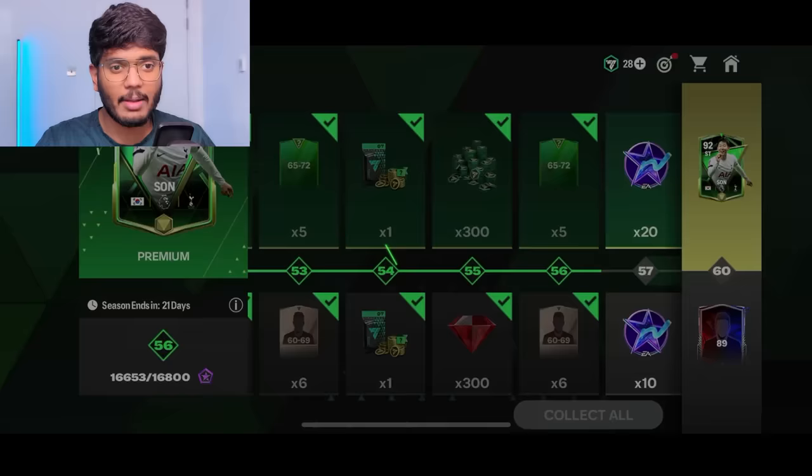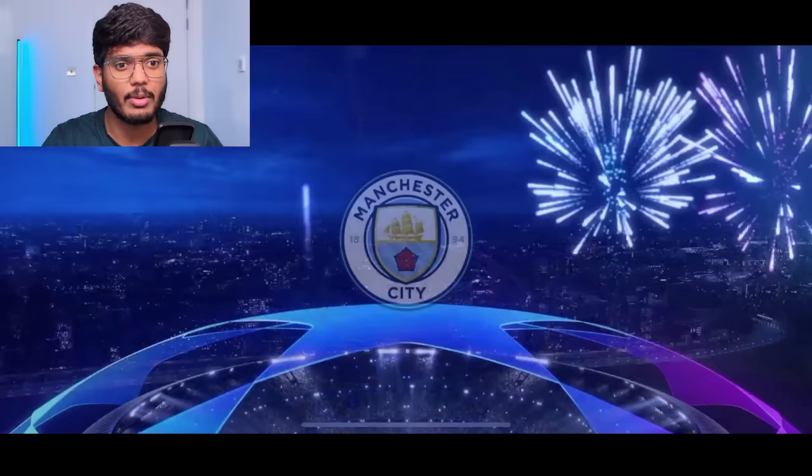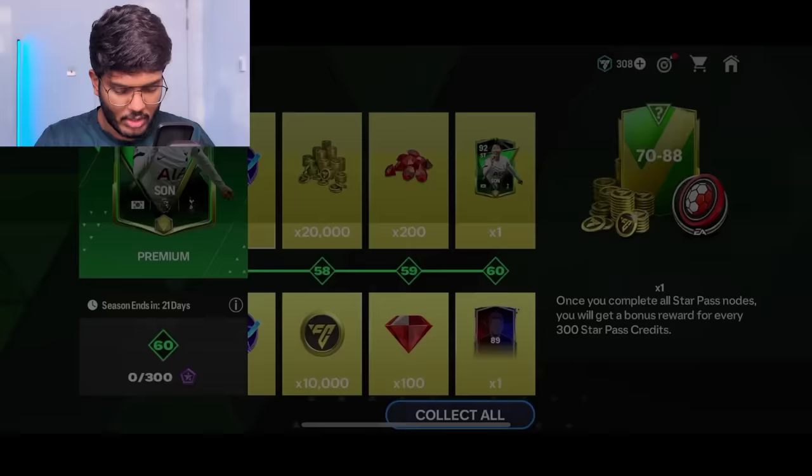I can't upgrade all my subscribers at once, so I go one at a time. Now I've unlocked level 56 and we're out of FC points, so we need to claim the FC points from the pass. I think we're gonna get Phil Foden — yep, 88-rated card pops up, I'll skip it. We've got 1,200 FC points and a Mascherano. Now we're just gonna use the remaining FC points to complete the star pass path.